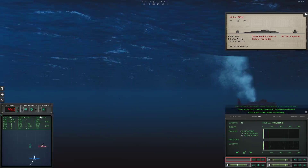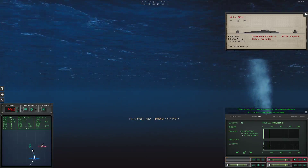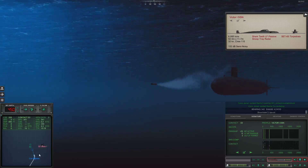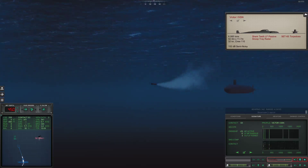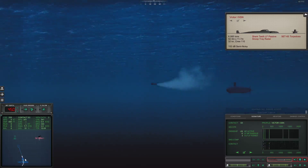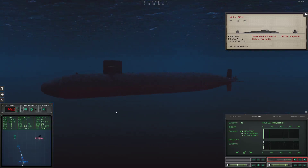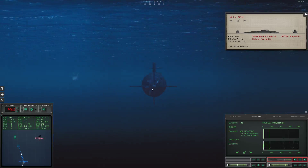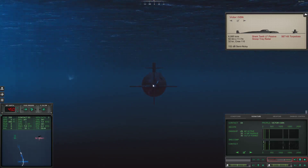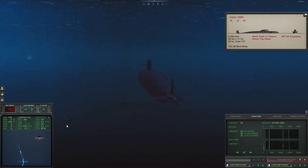'Con sonar, regained contact Sierra 3, bearing 341 — he's cavitating.' That's good enough for me. I'm actually in his baffles — behind his screw — so he has less chance to hear me. Contact solutions are best from the side or front. If a contact is behind you, you have to hear them through the screw; the slower the screw, the easier it is, but it'll never be as good as the frontal cone. Right now I'm sneaking up behind him.